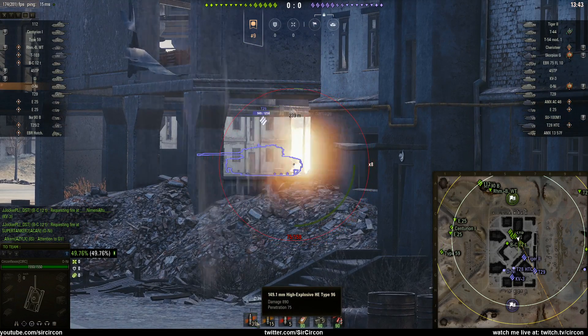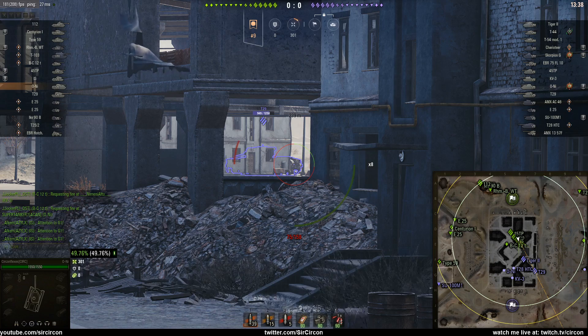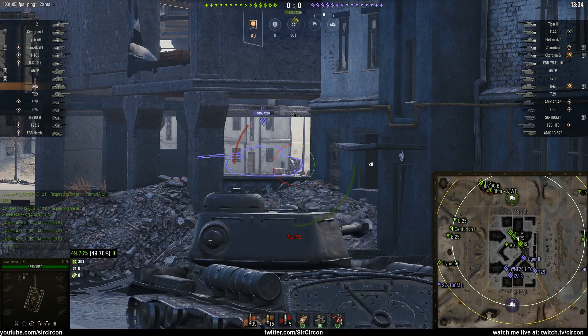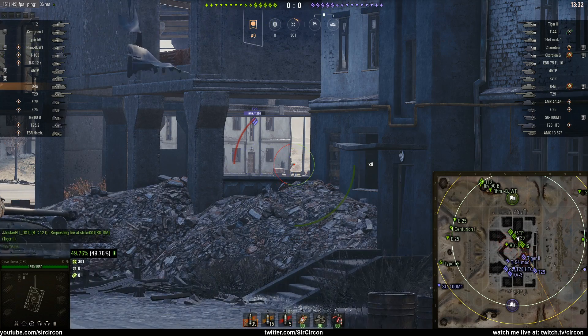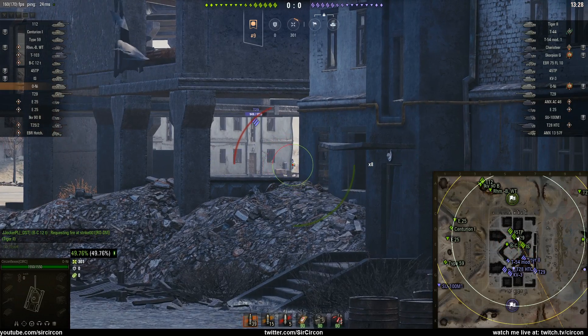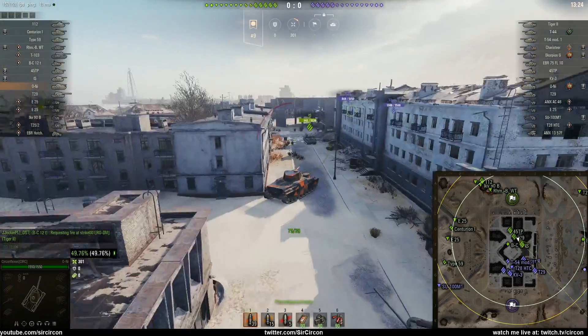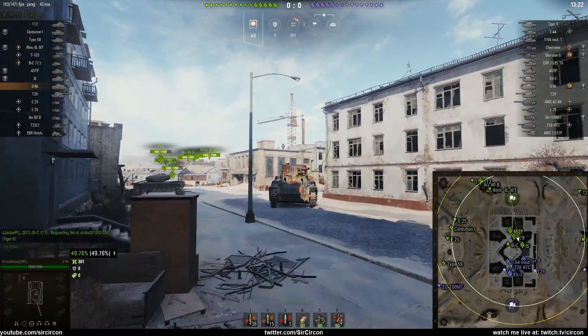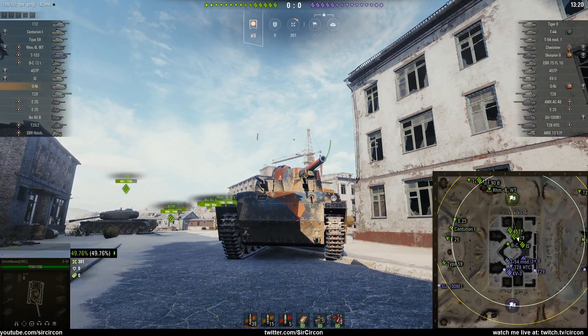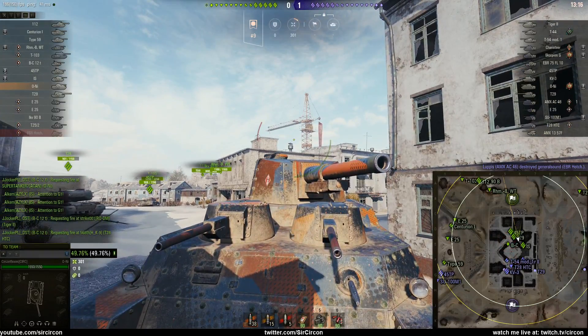149.1mm Explosive HE, 75 pen, 890 damage, and a pretty decent-ish reload — I think it was like 16 seconds or something. The replay never shows the reloads, but yeah. Armor-wise, the ONI is decent. If you have enough pen, that lower plate is really easy to hit, and the things on top are obvious weak spots.